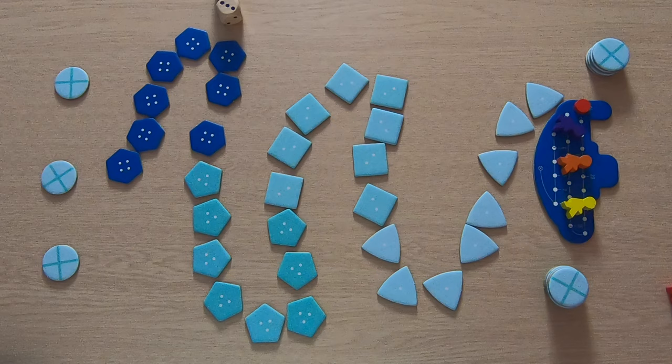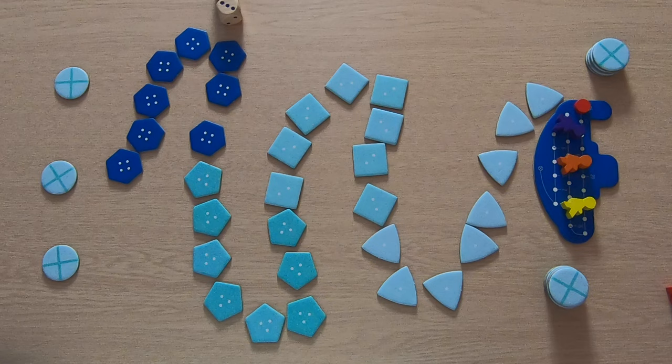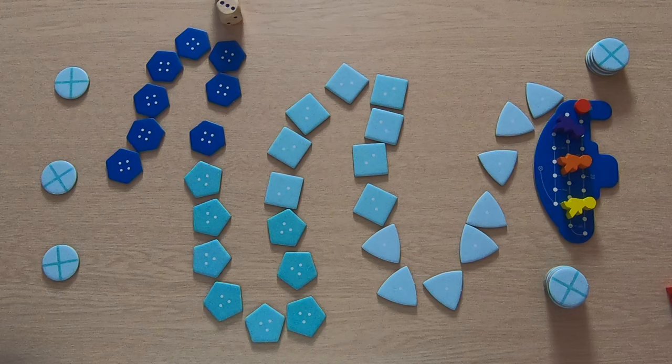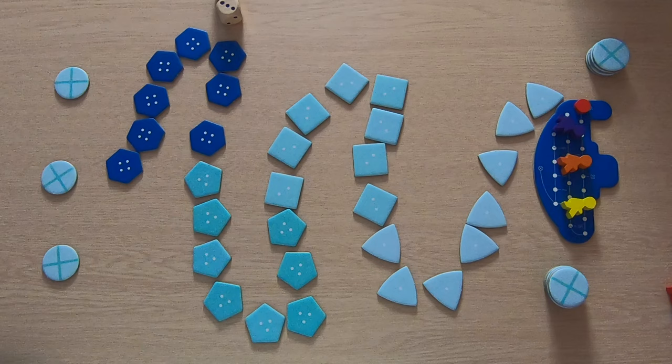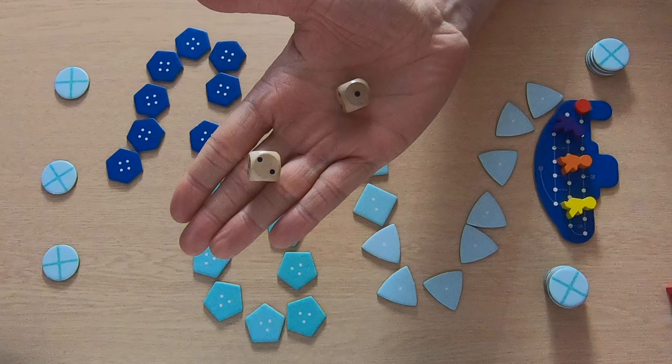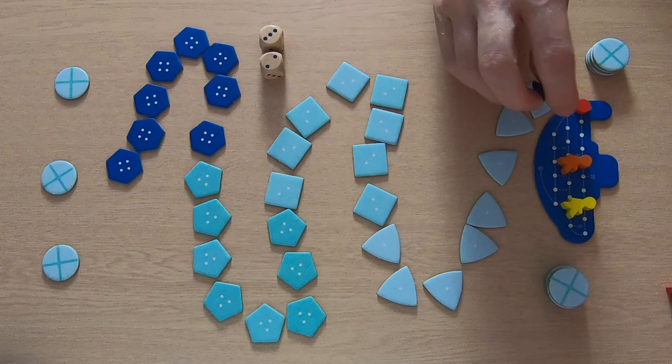First, we reduce air, but no one has gone down yet so no need to reduce air. Second, we choose whether we're still going down or going back up — not necessary yet because we haven't left the submarine. Third, we roll the dice. There are two dice with values from one to three, so the highest you can roll is six and the lowest is two. Purple rolls a five — one, two, three, four, five.